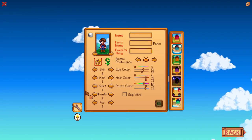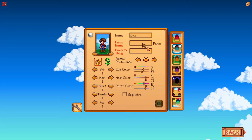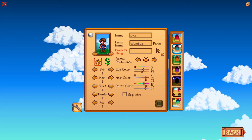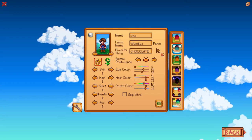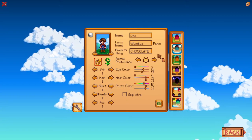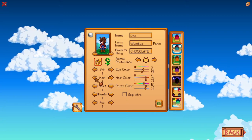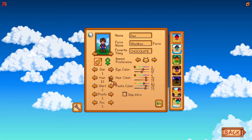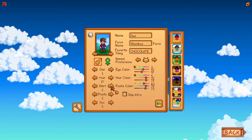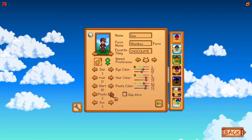We are setting up a brand new farm. I'm going to be Dan, the farm name is Wumbus Farm, and our favorite thing is going to be chocolate. We'll go with this little orange cat. Getting our character set up — I don't really have strong preferences on looks, I just want to look somewhat decent. I always like this hairstyle, let's go through the shirts quickly.